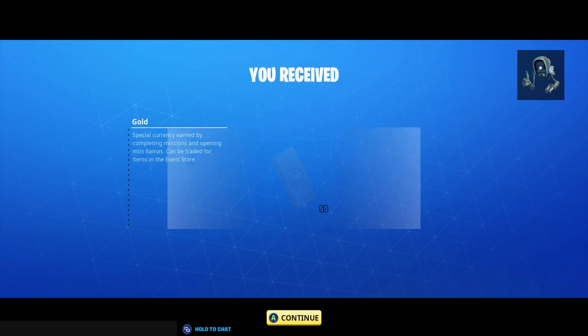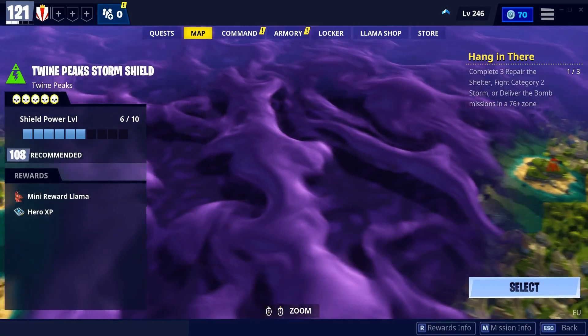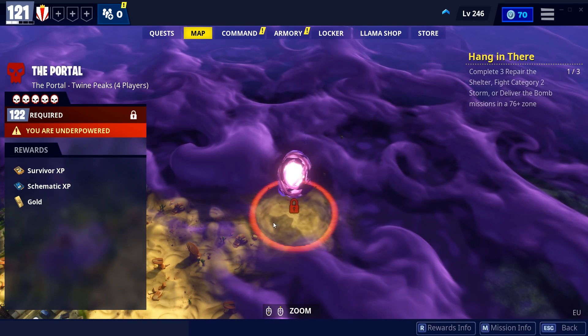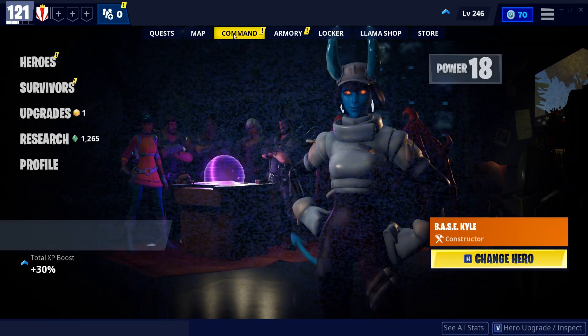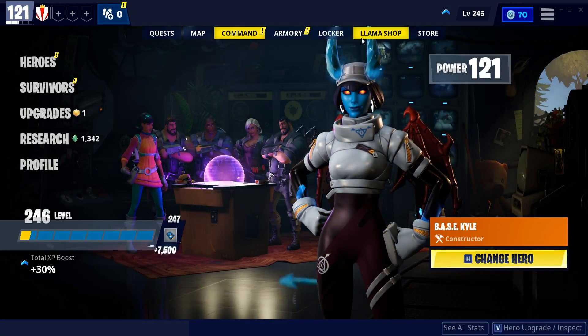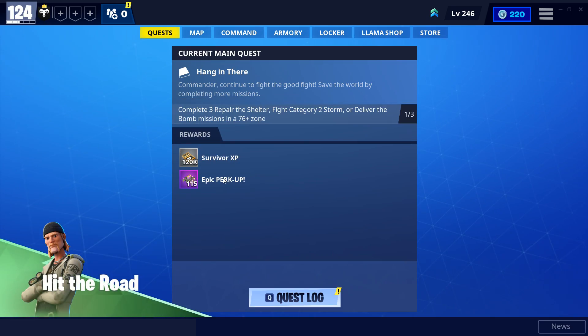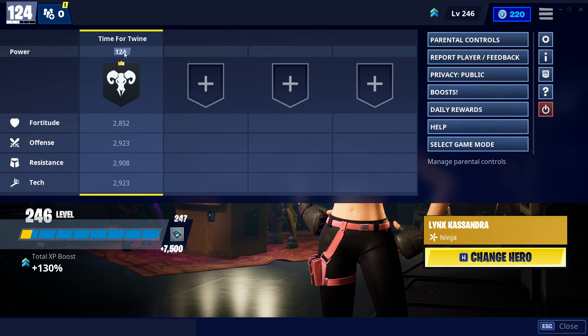It has unlocked the mythic Storm King. It's unlocked when we're power level 124 — wait, we're at 122? Why did I think it was 124? One more power level — we're close. We're going to work on getting the fortitude up, so we'll log in and rinse and repeat. Hold on — why am I power level 124? I've been logging in every day doing my research points and we're randomly power level 124!